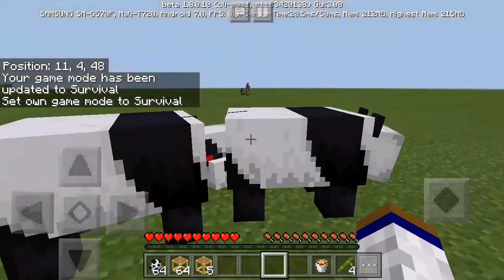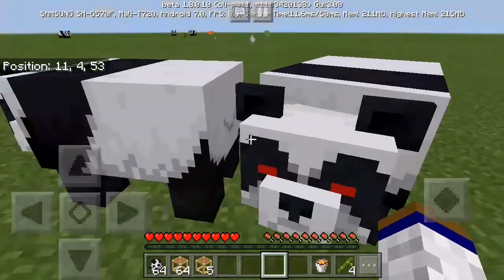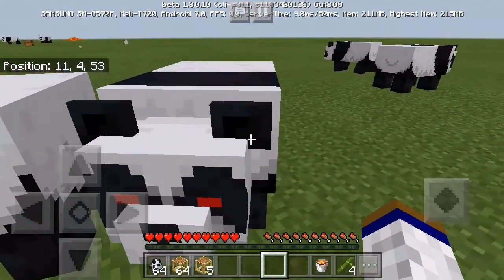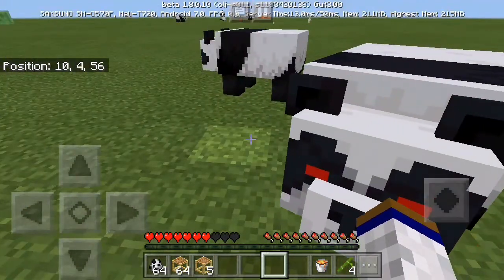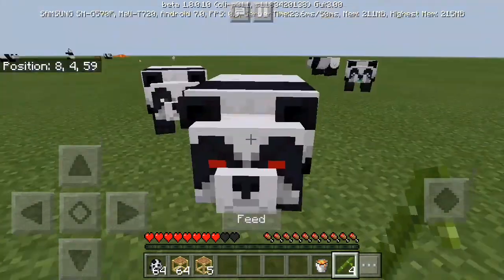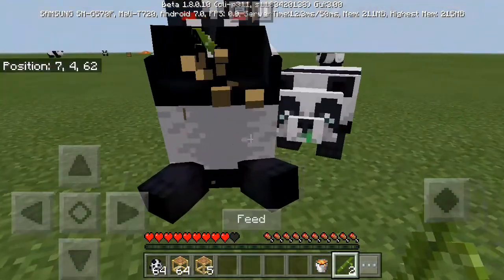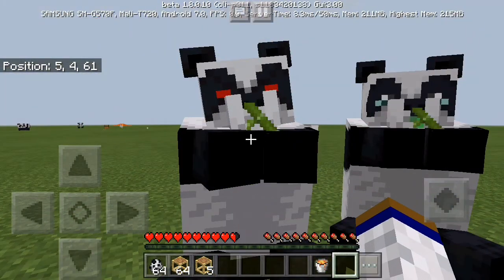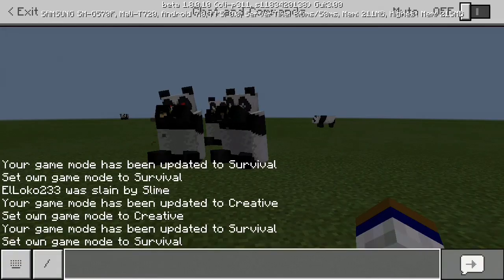The damage inflicted by the angry panda has also been changed. On the previous update the angry panda could only inflict about one heart of damage, which was very bad. Now you can stop it from attacking you by giving it food — they'll forgive you because you've healed them. And they can also eat cake, which is a funny addition.